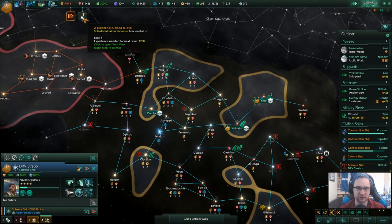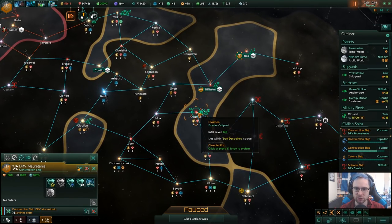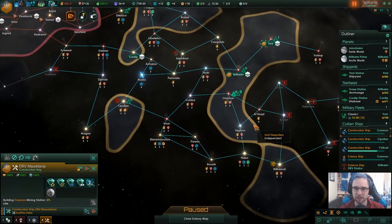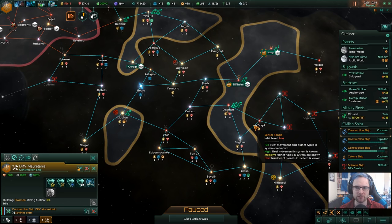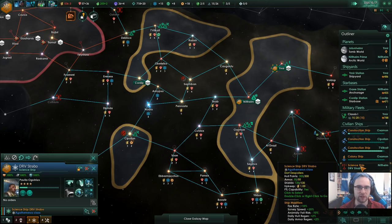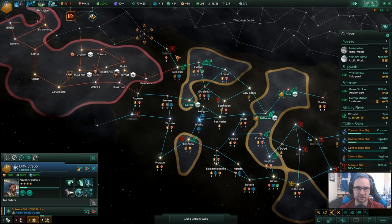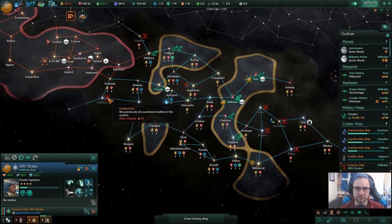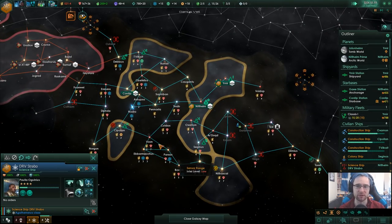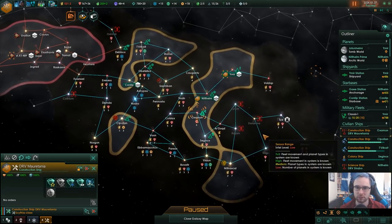I won't actually redesign ships yet — I'll do that when I've got disruptors. That way the disruptors will also have extra damage versus those. Set up an energy building. This is going to be interesting. I'm going to deliberately leave these alien vessels to prevent them expanding near me.